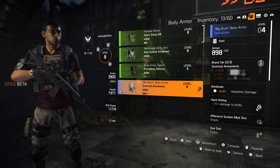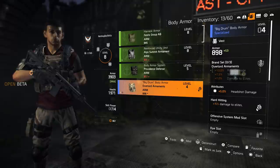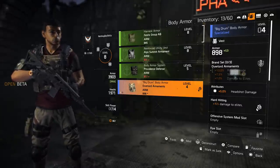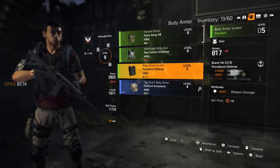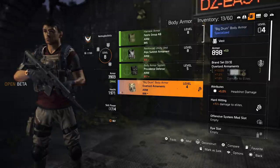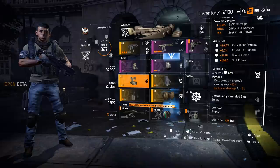For marksman rifle damage, you do need to have three pieces of that set — so that's the one set where you can't just use one piece. But the cool thing is you can have the three-piece brand set that gives you marksman rifle damage and then add one piece with assault rifle damage if you want that as your secondary. So whatever weapon you decide you really want to use, I'd highly recommend you find that brand set and put that damage on there.